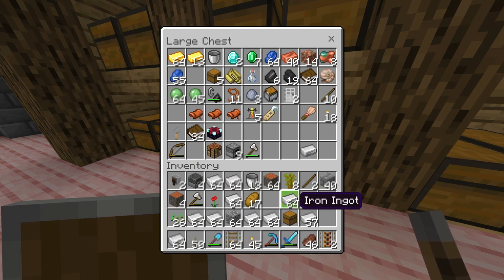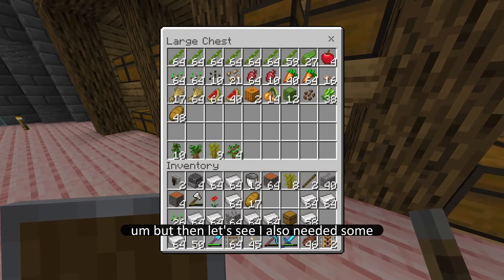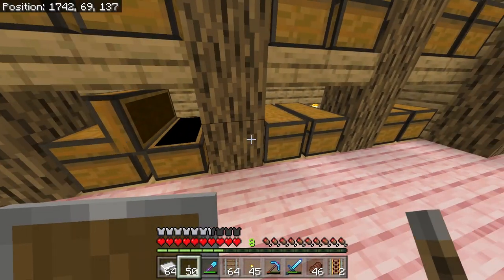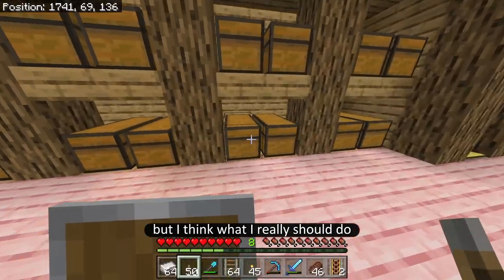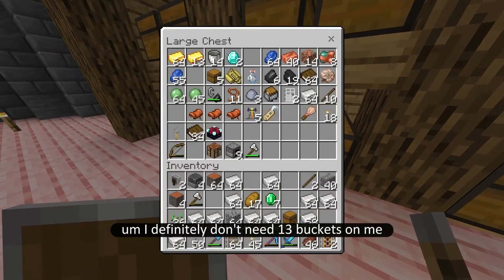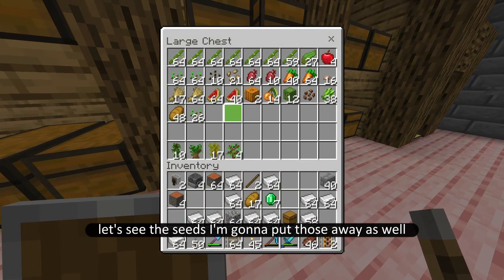I'm going to keep one stack just in case — you never know. If I need some more I could always come and grab some more. I also needed some emeralds — I have seven, yeah I need some of those. And then all these bamboos, I'm going to take them and put them into sticks. But I think what I really should do is just organize my inventory a little bit. I have the acacia saplings, which I still need to go collect the rest of.